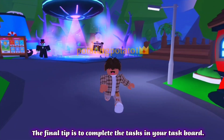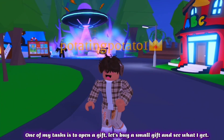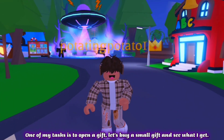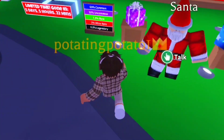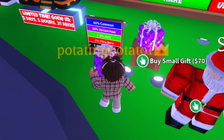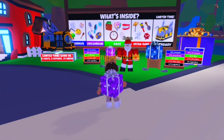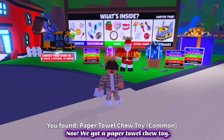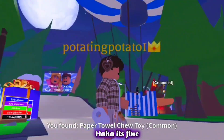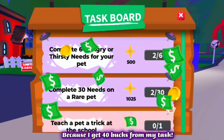The final tip is to complete the tasks in your task board. One of my tasks is to open a gift — let's buy a small gift and see what I get. I hope we get the legendary! No, we got a paper towel chew toy — haha, it's fine, because I get 40 bucks from my task.